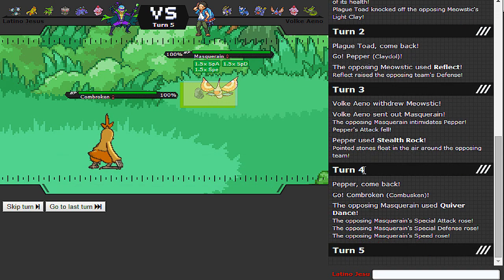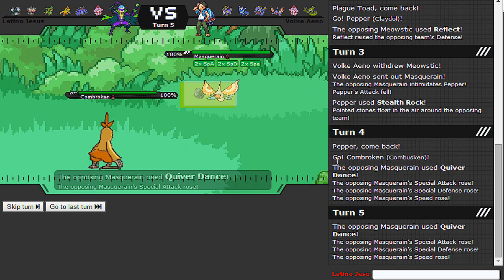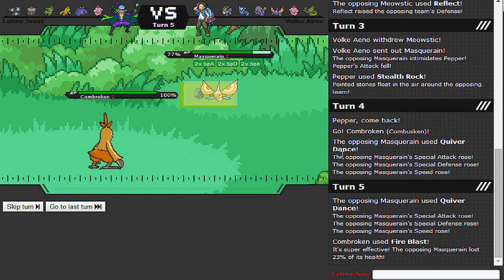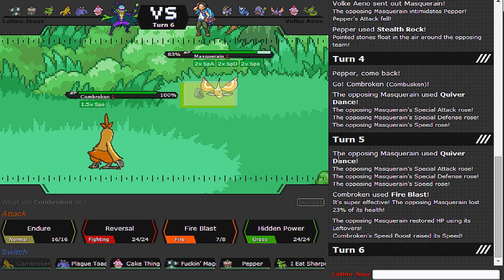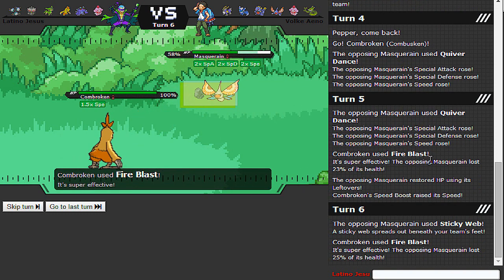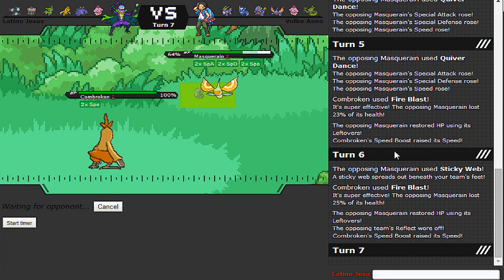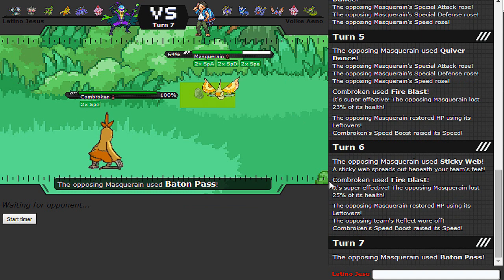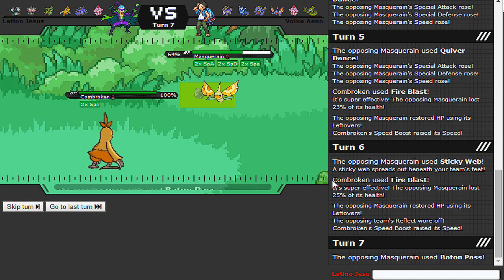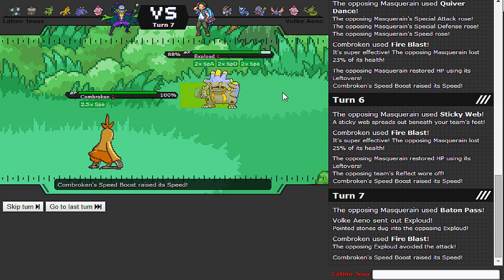Going with Combusken - I can at least Speed Boost up. Opponent can Quiver Dance if they want. Thing is, when they Baton Pass out I get a Speed Boost and they don't. Then on that turn I can Endure on whatever comes in. I'm really not worried. There goes the Reflect. And if he does go to Exploud here, I can just Endure and then Reversal it - so that's not a problem. Combusken, you're terrible!